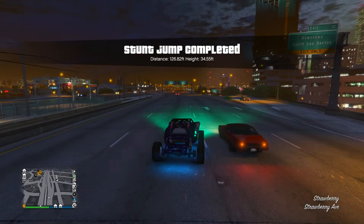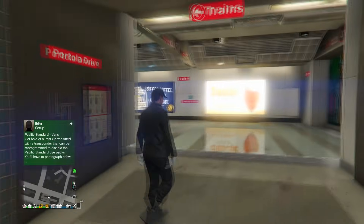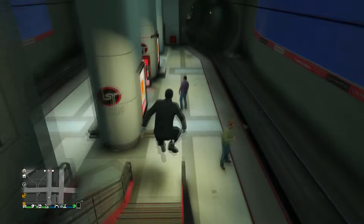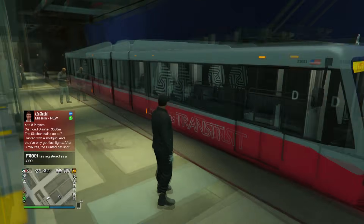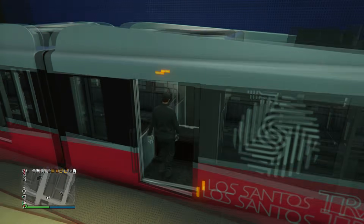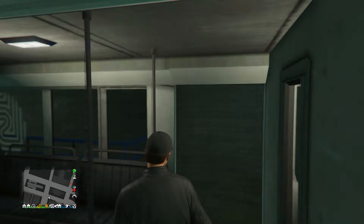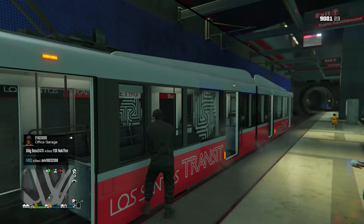Speaking of broke players, this next trick is using public transportation in GTA Online — specifically the subway. Public transportation is free in GTA Online, and if you have no car or no fast vehicle, it's actually a good alternative. But it's not just for people without good vehicles — it's actually the safest way to get around the city. With the Oppressor, the Lazer, and so many weaponized vehicles out there, the underground subway is the safest option since you're protected underground.